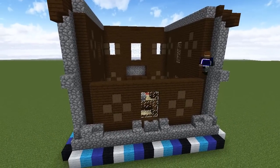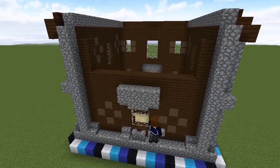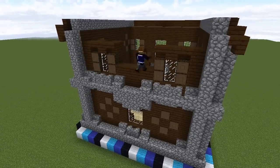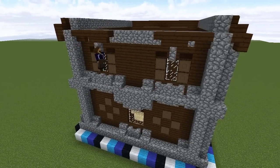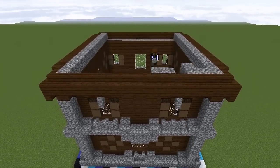The bottom half of the back wall is basically the same as the sides. The top half mirrors the front part of the house except it doesn't have the central window, just the two smaller windows on either side. The roof line is the same as the sides with full blocks on top of each cobble pillar, and we'll start filling in the roof from here.